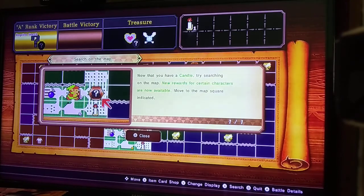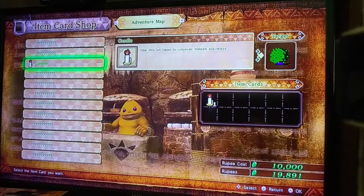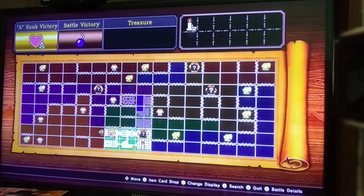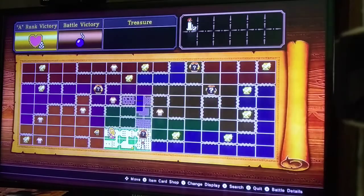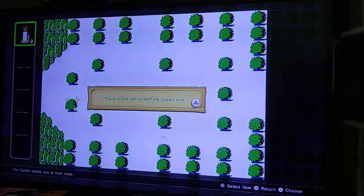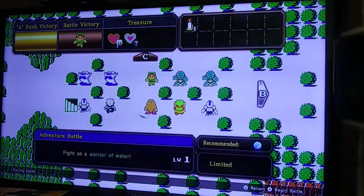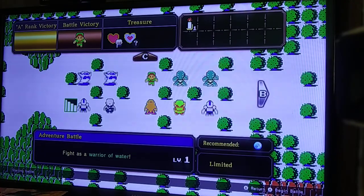Now we have a candle, so we can try searching on the map for certain characters. You can also buy item cards — treasures or item cards — in the store. Like, I can just buy another candle. You can use them to search things: I used a torch item card on this sparkling bush here, and look — if we do the battle this way, we can get Young Link from this battle now.